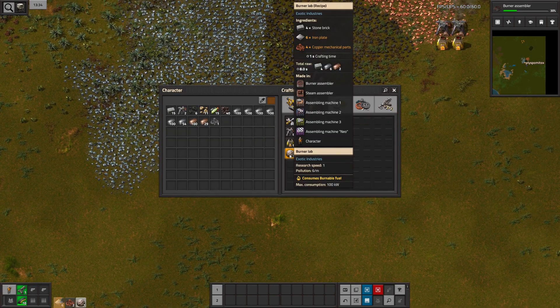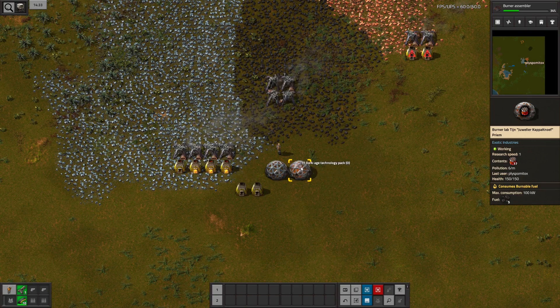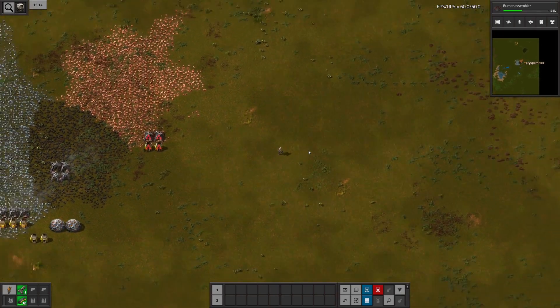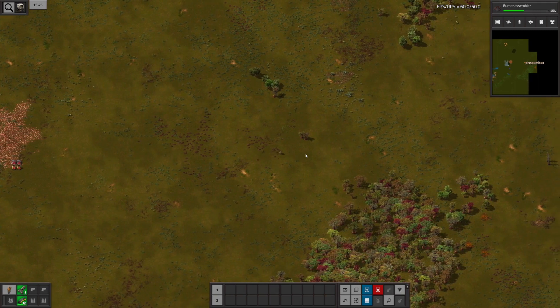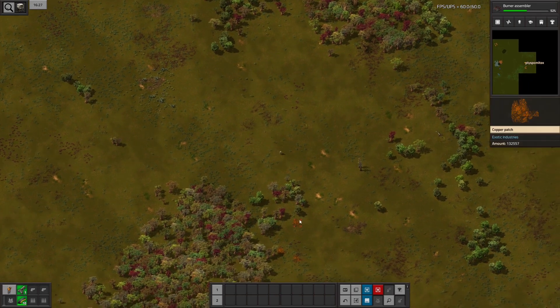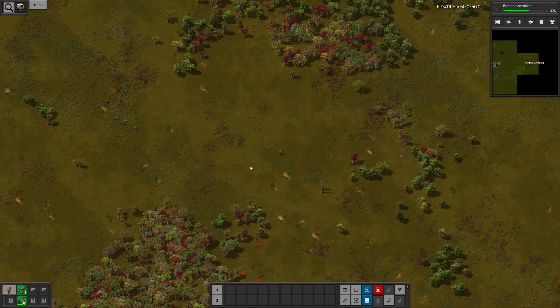I might also build a second lab — it would probably increase the pollution overall. I am already polluting an area that I don't see, and I almost never want to do that because I want to see if my pollution can reach biters. I guess they are still quite far away. That's copper patches — these things are just terrain looking differently. This pollution definitely doesn't reach any biters.